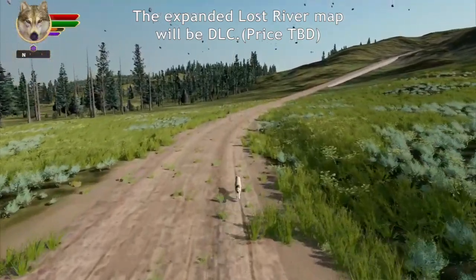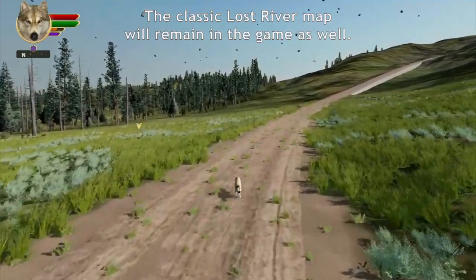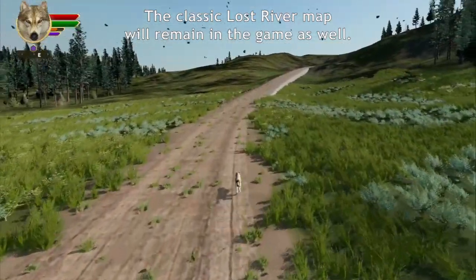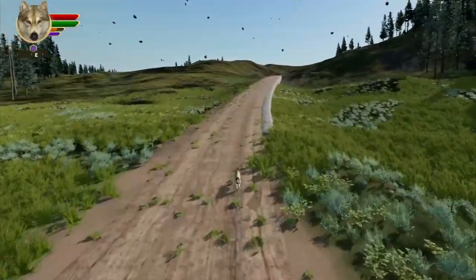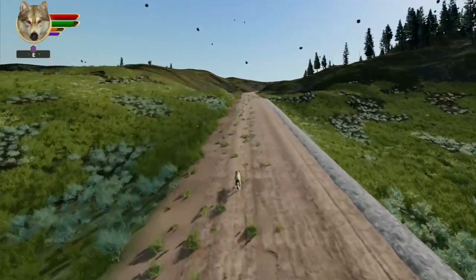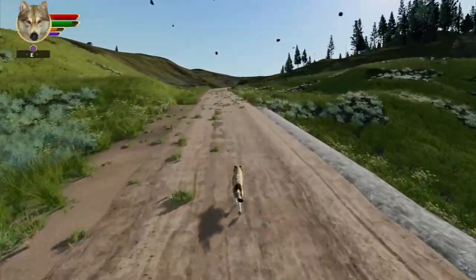And other things, like these rocks! These boulders floating up in the sky. That's just a carryover from Slough Creek — those are the Slough Creek boulders. They have not been told about the new Lost River map topography, and so they're up in the sky. They're not UFOs. They're just boulders who haven't found their way down to the ground yet.